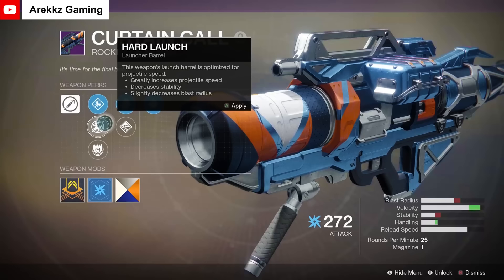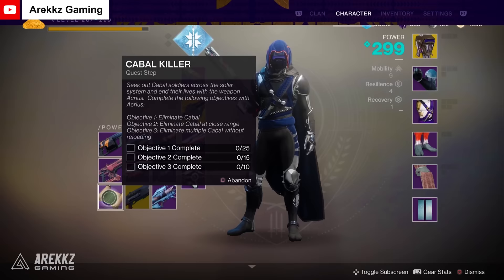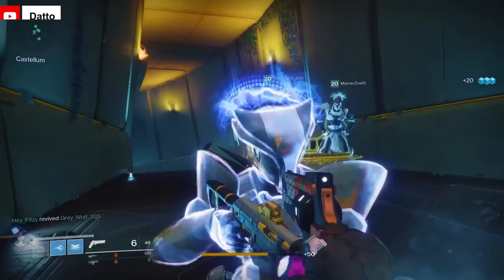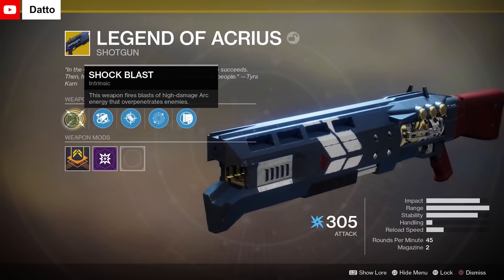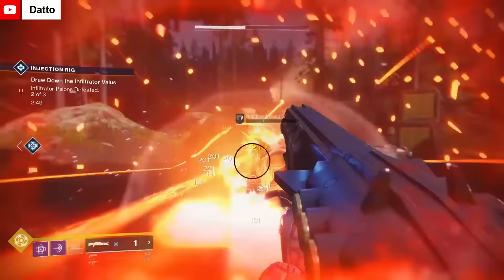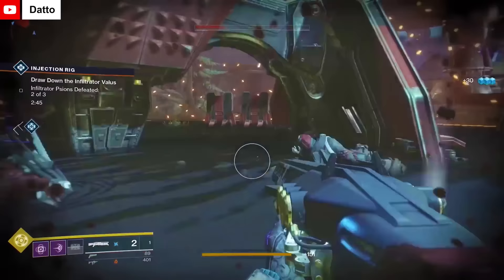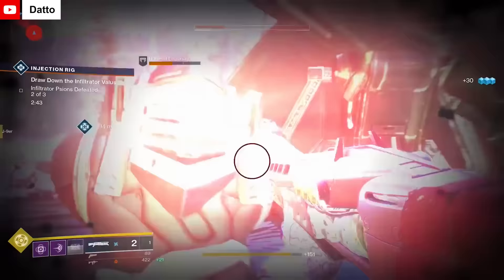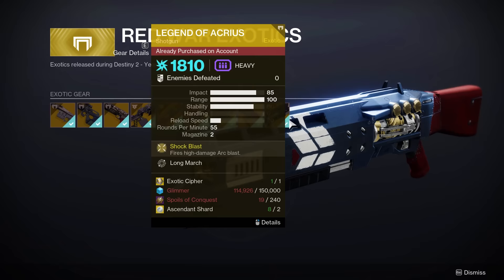Legend of Acrius is an exotic shotgun acquired from completing a lengthy quest that began with the Leviathan raid. After defeating Kallus, players would have to complete several challenges including a difficult version of the Arms Dealer Strike, killing a bunch of Cabal, and farming Emperor Seals which required players to run the raid multiple times. The reward for completing this quest was one of the best shotguns in the game, capable of absolutely annihilating anything that came across your path. The exotic catalyst also improved the gun, increasing the reserves and reload speed. Unfortunately, with the release of Beyond Light, the Leviathan and its respective raid lairs were sunset from the game. The Legend of Acrius was moved to the Monument of Lost Lights and has remained there ever since.